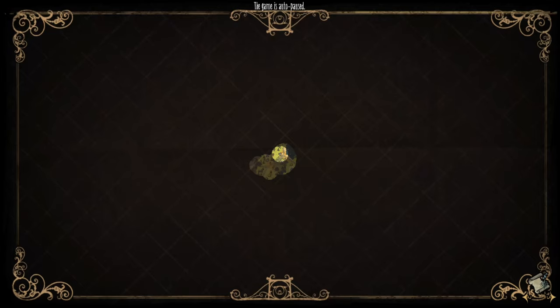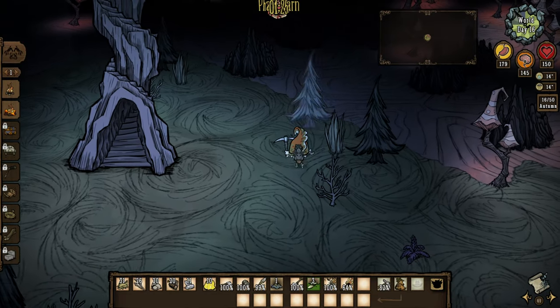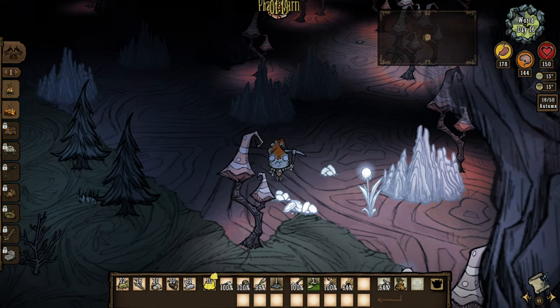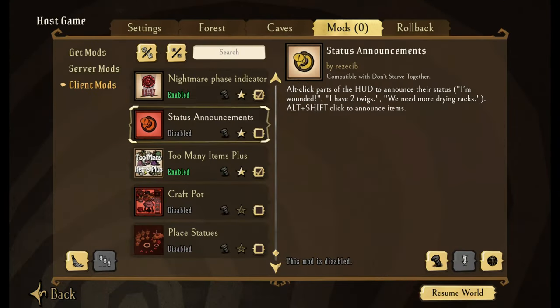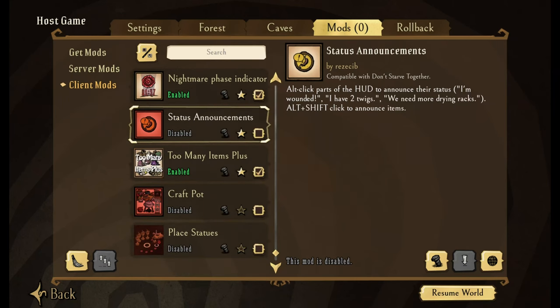The Nightmare Phase indicator — when you're in the caves, you're going to see right up here in the top middle what nightmare phase you're in. That's going to be really helpful so that you're not in the wrong area at the wrong time. Status Announcements — when you see people constantly saying things like 'I have two twigs' or 'we need more drying racks,' you hold Alt+Shift and click on it to announce the items. There's a lot of settings in here — it's not something I've played with a whole lot.